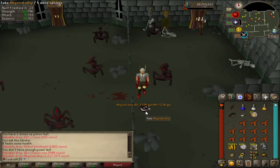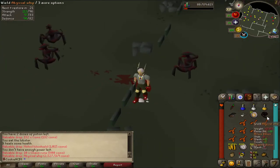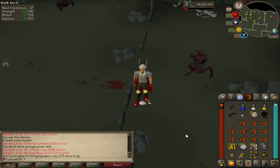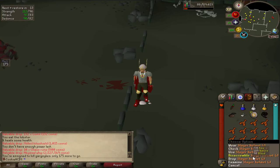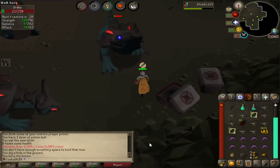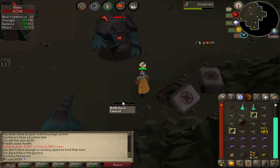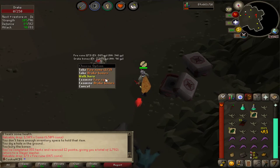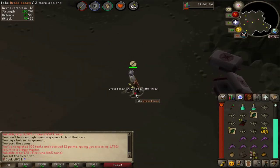Welcome back to the Hardcore Iron Man. Last episode was amazing — we finally got the Abyssal Whip and I'm still in shock about it. It's so nice to have. Super lucky with that; we got it below the KC, so that's awesome. We also did a Drake's task, which I'm going to be doing in future to try and get some of its unique drops. It was an alright task, but we're going to do something a little bit different this episode, so I hope you enjoy.